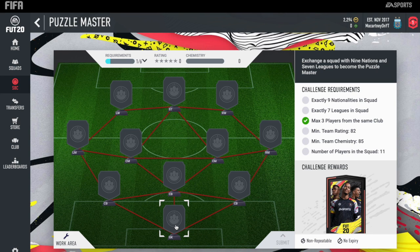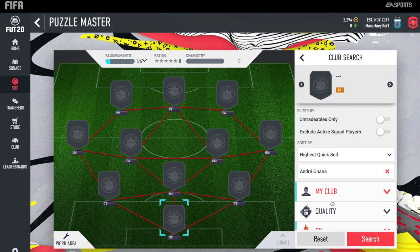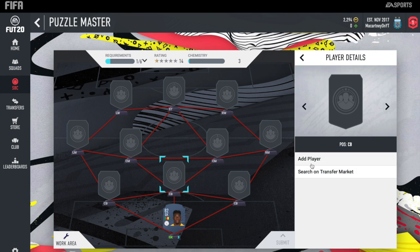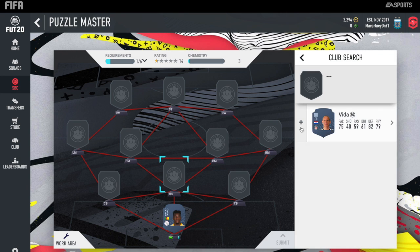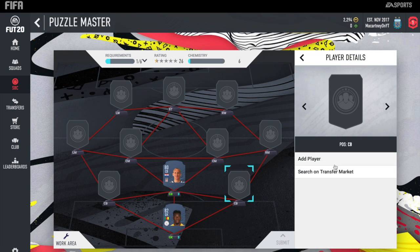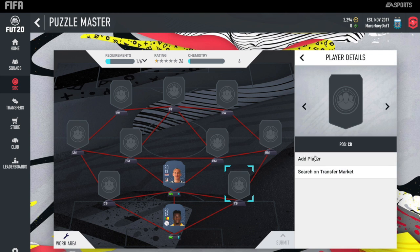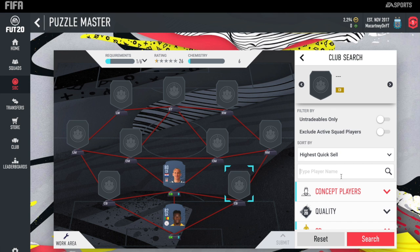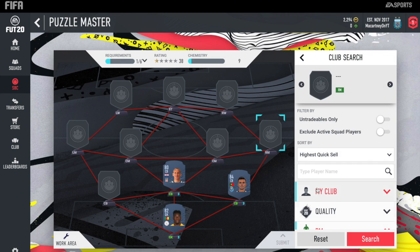Onto the final squad — you probably won't be able to complete this because no one has the full game, but this one will require loyalty no matter which way you look at it. In net, the Ajax keeper Onana, who has got an upgrade this year — 82-rated. At middle centre-back, we are going to throw in Vida, who plays for Croatia. And then we've got 84-rated Pepe at right centre-back — there's no way around it, you kind of have to have an 84-rated player. When the full game does come out, you can always come back to this video.